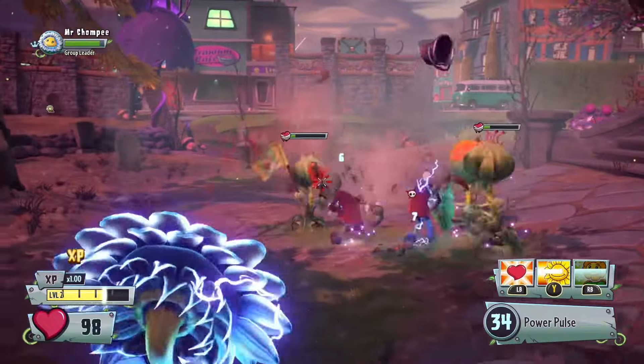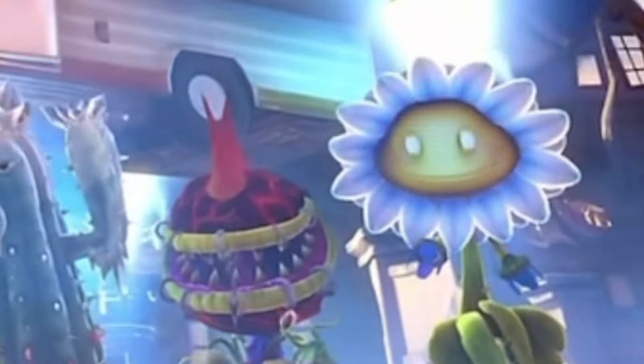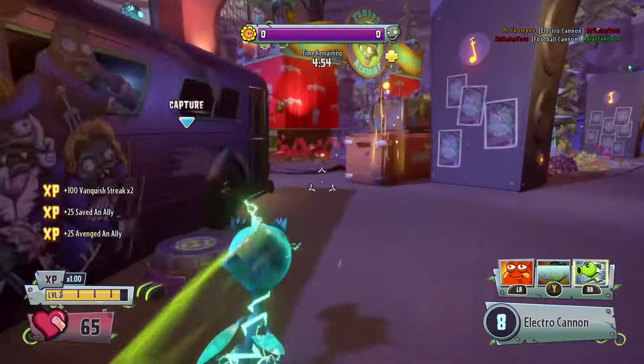While this is a unique quirk for electric variants of characters, one character breaks the game having this ability. In today's video, I'll be talking about how Electro-P breaks Garden Warfare 2.